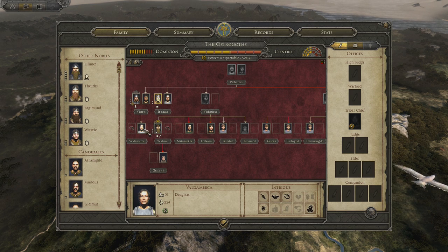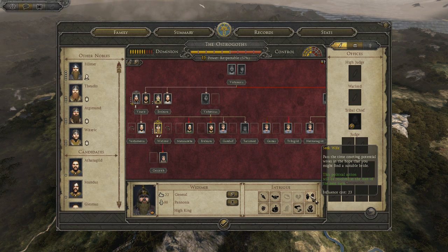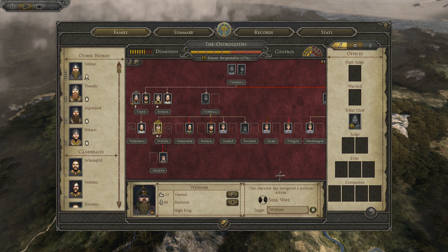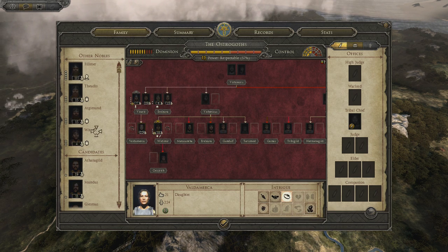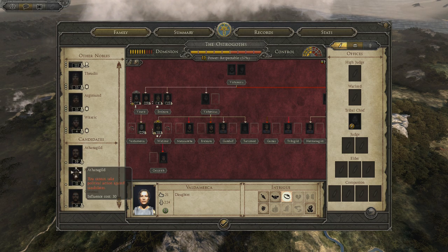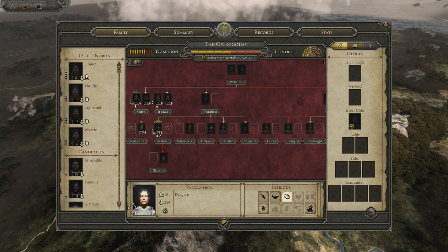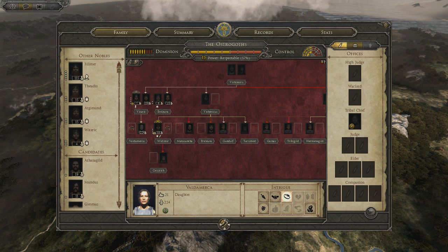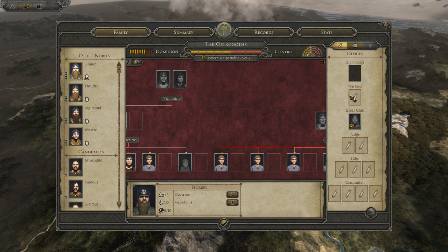Everybody's dead — I need to marry somebody. I need to marry this person to somebody. My high king has failed to seek a wife, so let's do seek wife again. It looks like you're a warlord now, Mr. Philemer. He's a governor but he's a warlord.